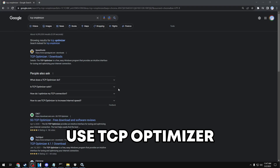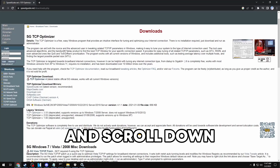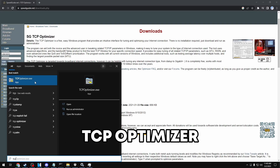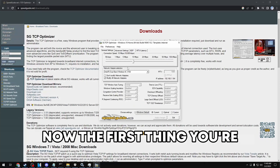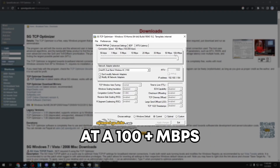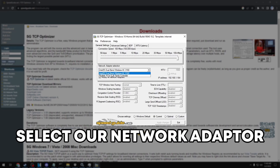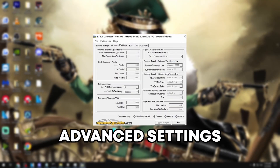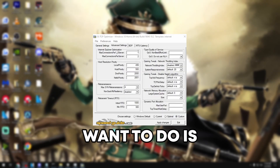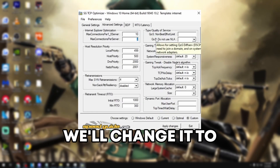The first thing we're going to do is use TCP Optimizer. Go to the website and scroll down until you see TCP Optimizer 4 and download it. Open it and click 'run as administrator.' Change the sliding bar all the way to the right at 100+ megabytes per second, then change your network adapter selection to the adapter you're currently using. Next, go to advanced settings, select 'custom,' and for max connections change it to 10 — change the second one to 10 as well.